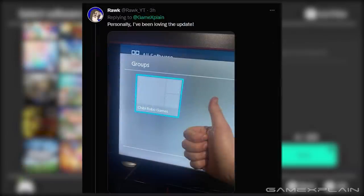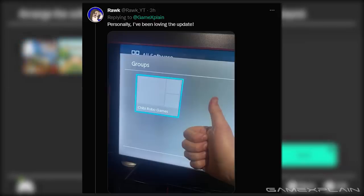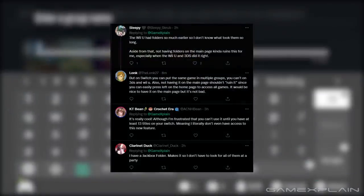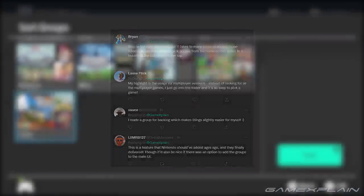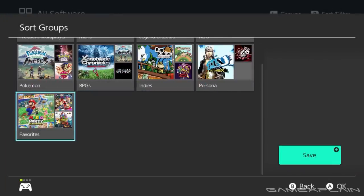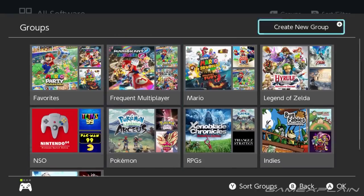Finally, the last one we'll highlight is one that made us really laugh — Chibi Robogames, an empty group, as posted by Rock. Thank you, Rock, because honestly this one made me laugh. Overall, it seems like the general impressions are fairly mixed. People are positive and happy to have some sort of new sorting system on the Switch, but a lot also feel it's not as good as it could be — it could be more easily accessed from the home menu, or be more like actual folders instead of a tag system. I think that comes down to a matter of preference, and that's totally fair. It's still nice to finally have more of these options available.